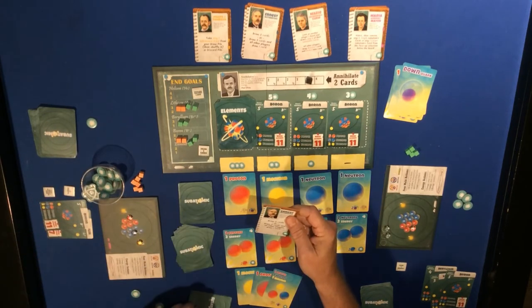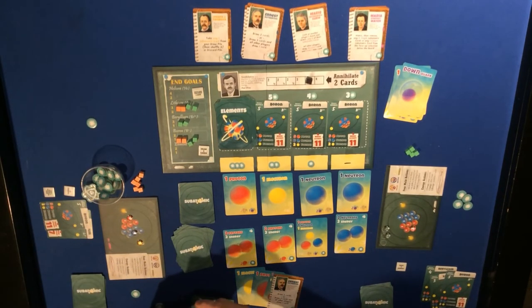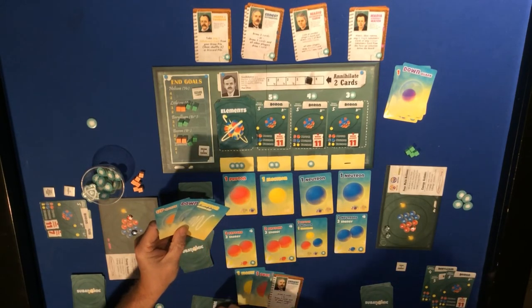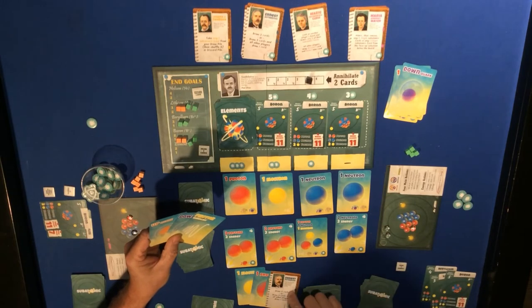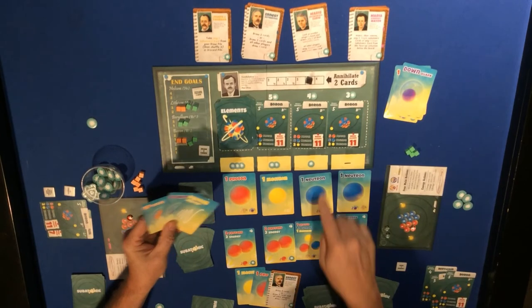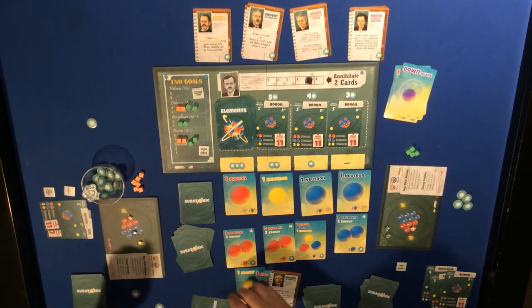Use Ernest Rutherford to draw three cards - one, two, three. We get up, down, and a photon - not much good. This player gets a bonus draw - they have six cards now. These could buy one of these for three energy, but they don't have three energy. So use these for three more energy.